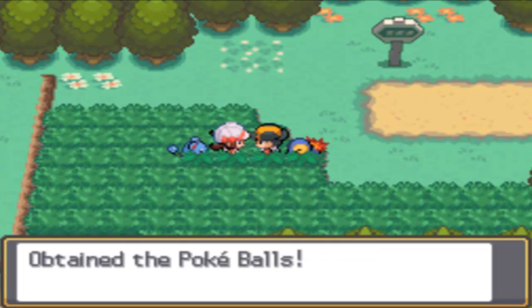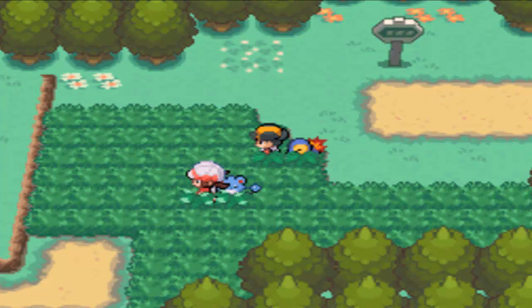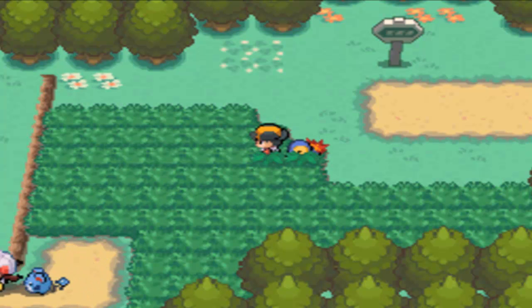To start you off, Lyra gives you five Pokeballs — really meant to cover each party member you're going to get. Now you're free to capture Pokemon.